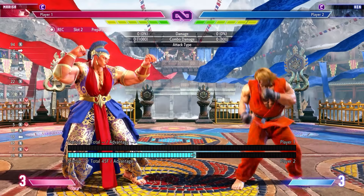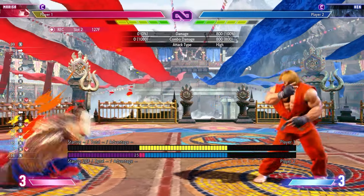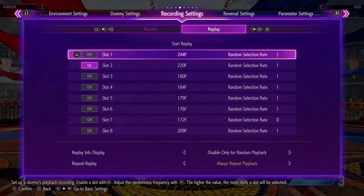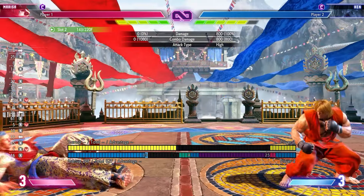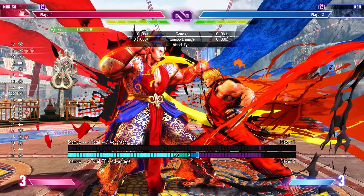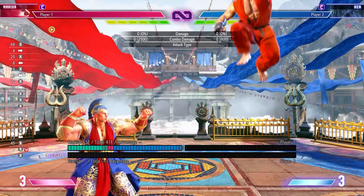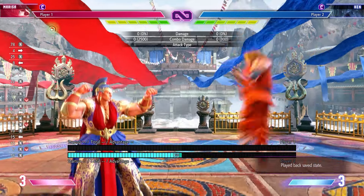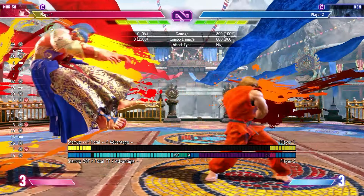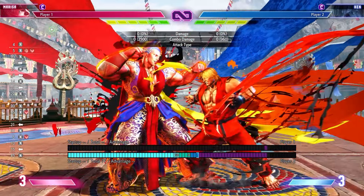So we go to slot two. Let's record drive impact — neutral jump and then DI. Double checking: the DI has been recorded properly, and the spacing load still works. The answer here is to do a DI back. Now if you turn both slots on and start replay, because both slots are on, it's going to randomly pick between them every time you press reload. So now you can practice with both on — anti-air or reverse DI. We've got two drills down.